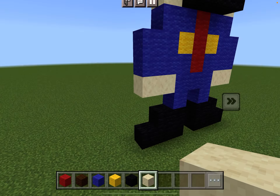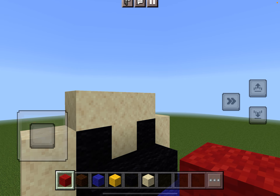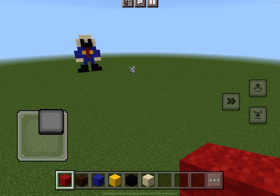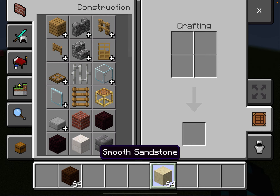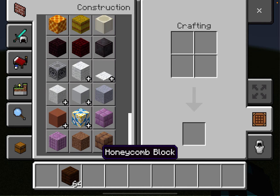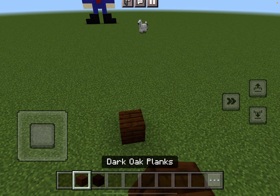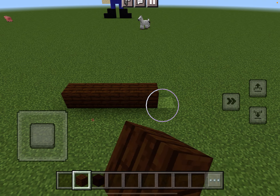Well we're done with the dumb one — wait, we forgot his hat. Well, he's gonna be bald. Okay, next one we're gonna make a piece of poop, and good thing I already have brown. And all I need is just another piece of brown. There you go, we're gonna make poop, we're gonna make some poopy.